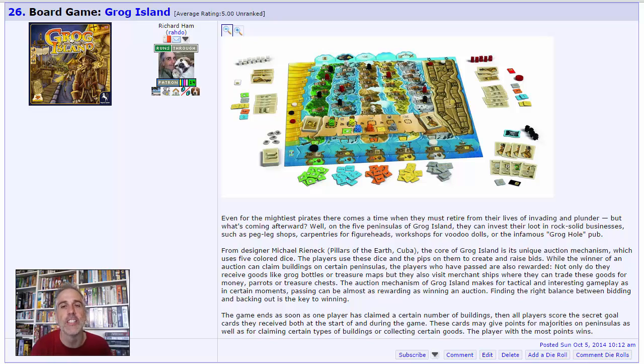This is a designer pedigree game from Michael Renick, who designed Pillars of the Earth and Cuba and many other really top-notch games. He's been around a long time, making games that people love and still play religiously years after they come out. His name on a game should be a big deal, and frankly I don't think he draws as much attention as he should — like the Felds, the Cathalas, or the Rosenbergs.